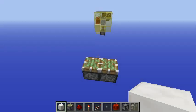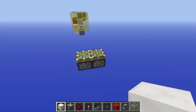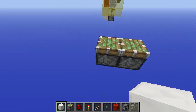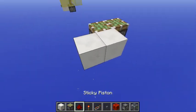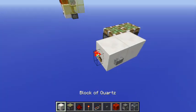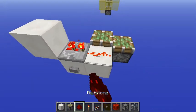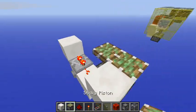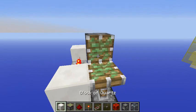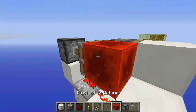Alright, we should be ready for the tutorial now. Start by placing two sticky pistons just like this, with a button as your input and a redstone torch here. Then place a repeater on two ticks and power those pistons like this.